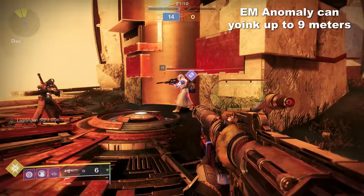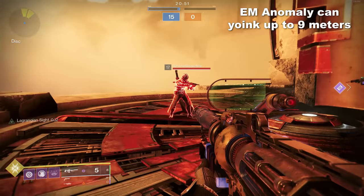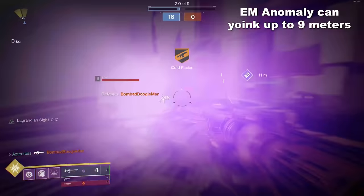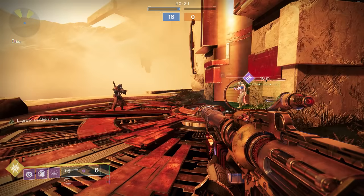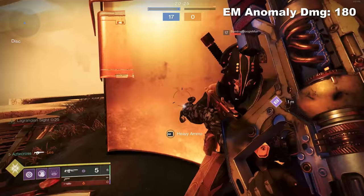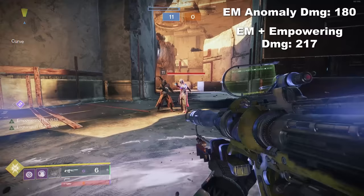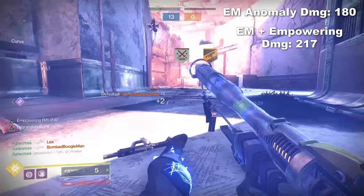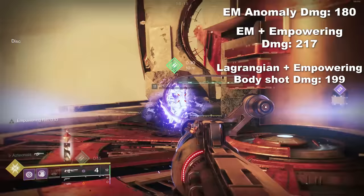This implosion has some crazy yoink capabilities — we're talking almost 10 meters. We actually tested it yesterday, and around 9 meters was its max, with the ability to pull people to it. That implosion damage won't give you a one-hit kill — even with the Lagrangian buff at 50%, it caps out at about 180. However, there are ways to amplify it: standing in an empowering rift buffs this linear fusion rifle alone up to 199 per body shot, so you can literally sit in an empowering rift and easily get one-taps on guardians.